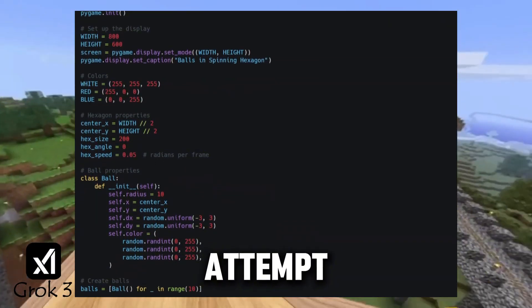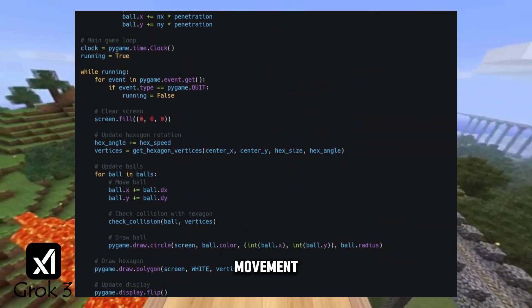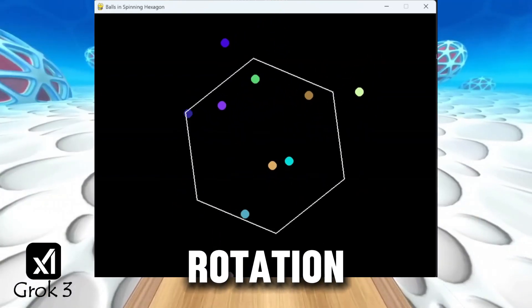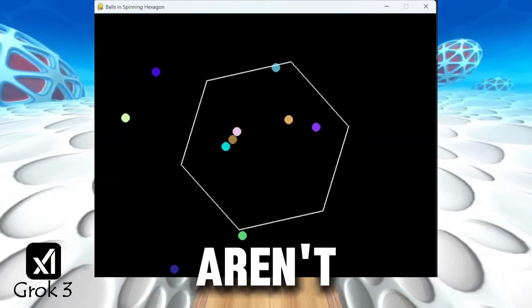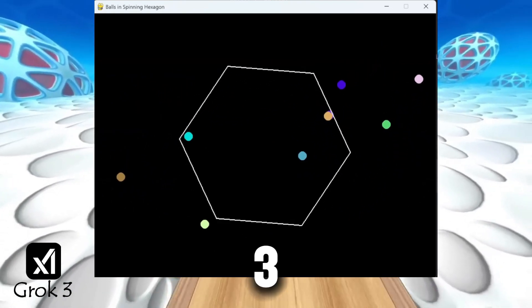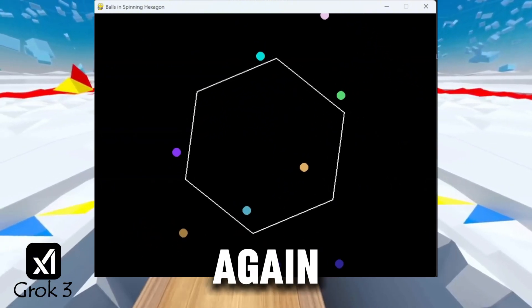Finally, Grok 3's attempt – and this one is rough. It has basic ball movement, but the physics are totally off. Balls sometimes clip through the hexagon and the rotation is less stable. Some of the balls just flow out. Collisions aren't accurate – this feels messy. It kind of works, but not very well. Grok 3 really struggled here – definitely the weakest attempt again.